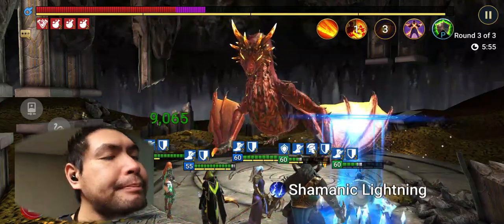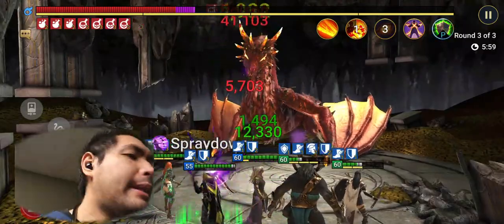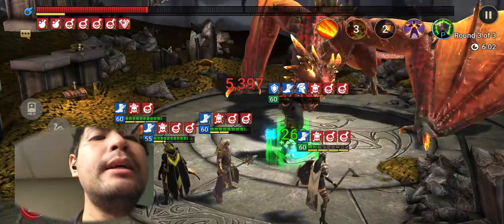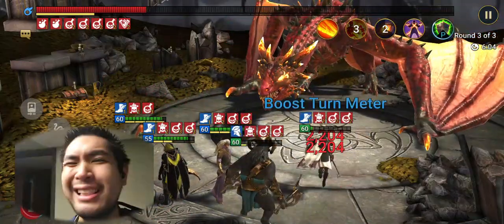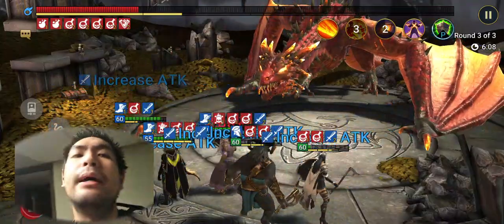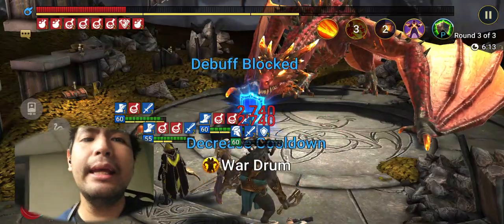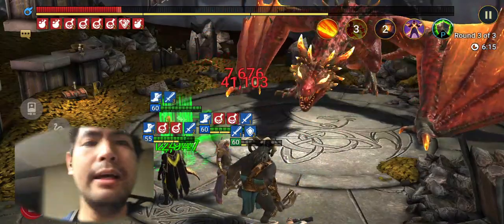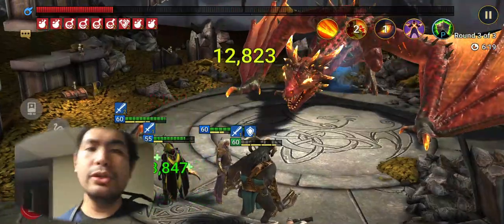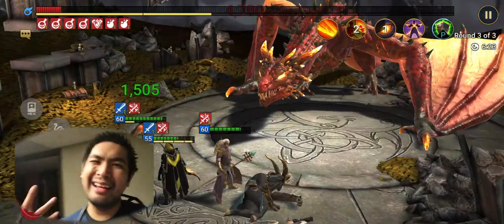So for your carry champ, you want them fast — like 200 speed. I know that's hard to do earlier in the game, so just as fast as you can get him, with about as high an HP as you can put on him. And the goal is for your carry champ to live long enough so he can revive Kale or War Maiden — or if you're using Simple, Simple.